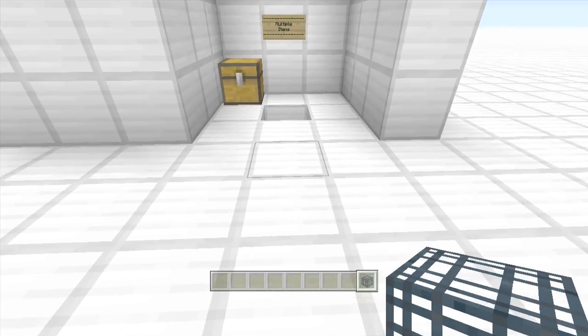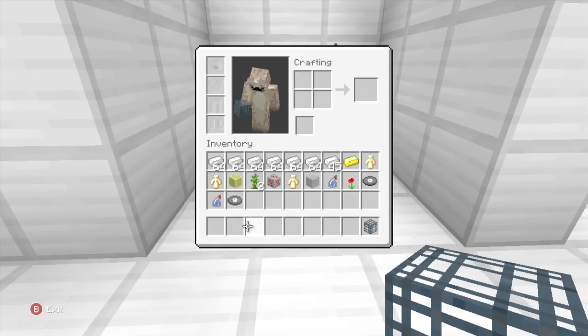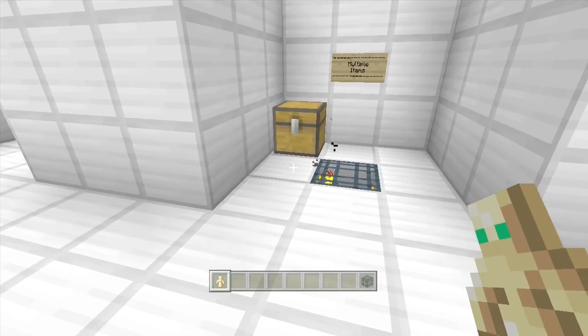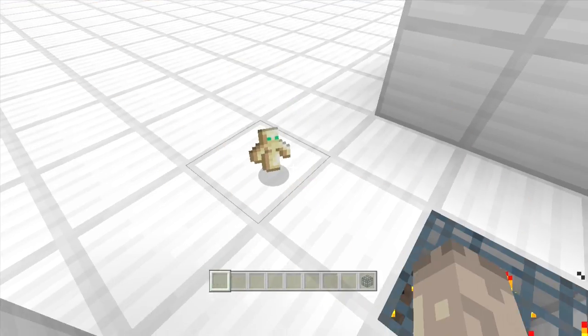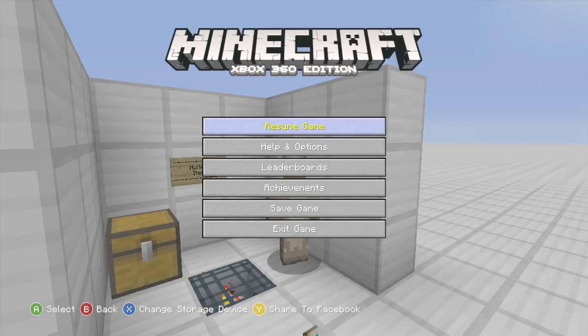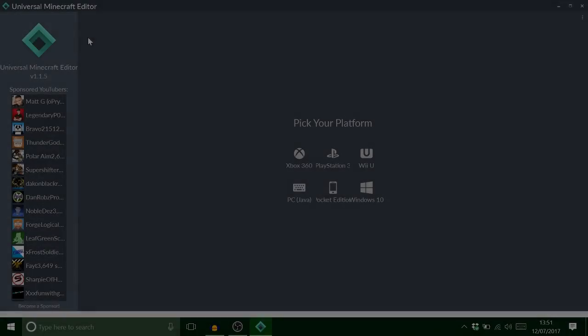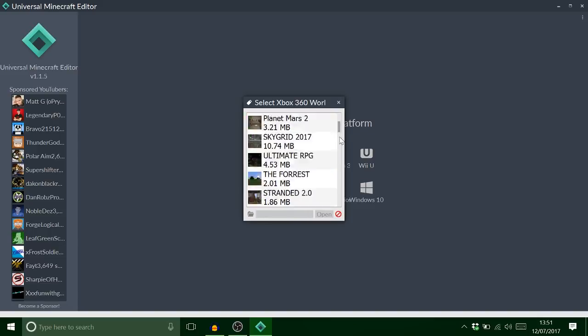Then pick up one of these items, turn on flying, throw it on the ground, and save and exit. We'll go on the PC. We've loaded up Universal Minecraft Editor and I just want to find my save, which I've called 'item spawners'.